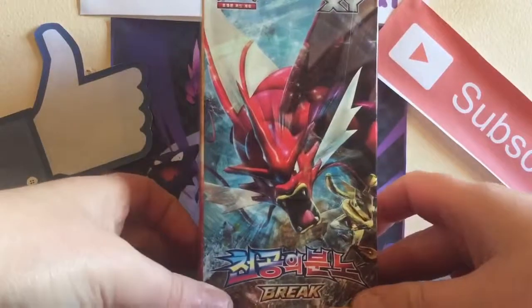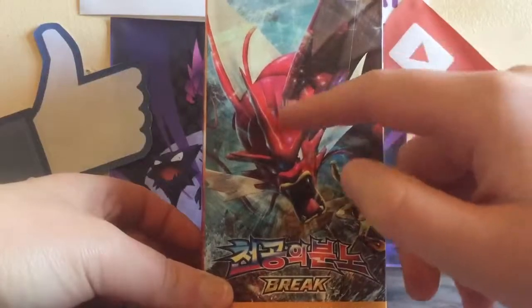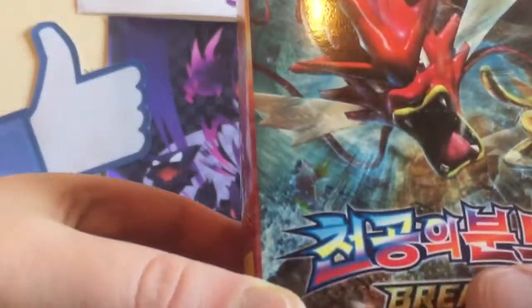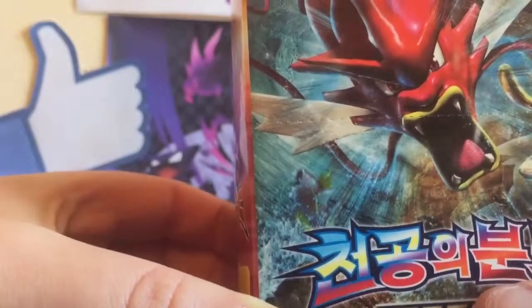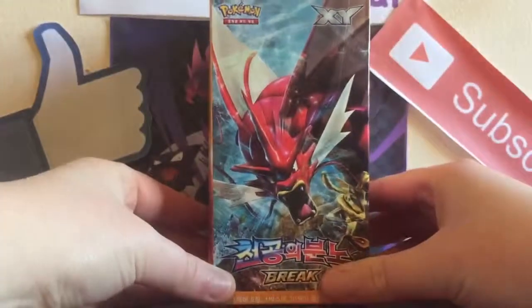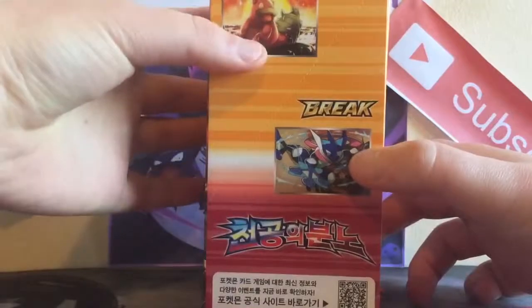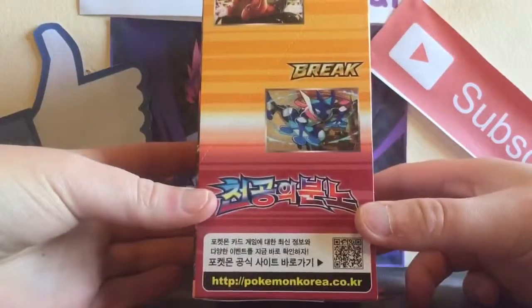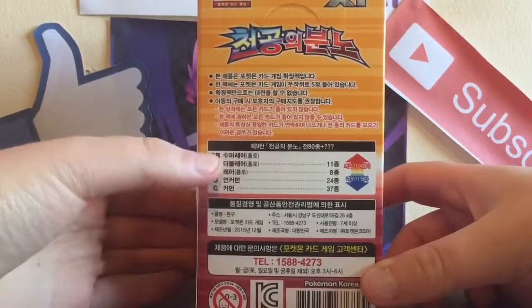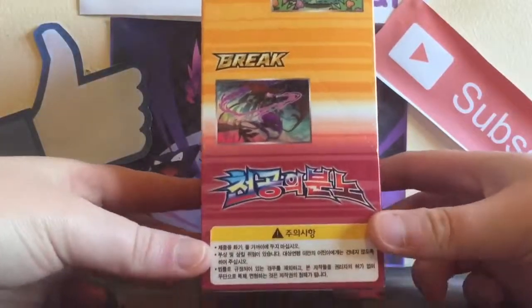Taking a look at the box here — we have the BREAK Greninja, I think that's the Mega Gyarados, or that could be regular Gyarados, and right here we just have a little Magikarp kind of struggling in the wave. That's pretty cool. On the side we have Greninja and a Slowbro up at the top. At the back it's just information — I think this is the rarity guide. And then we have a Dragalge and a Seedot at the top.